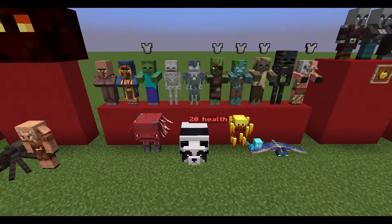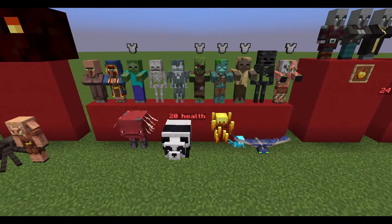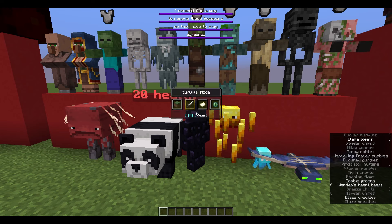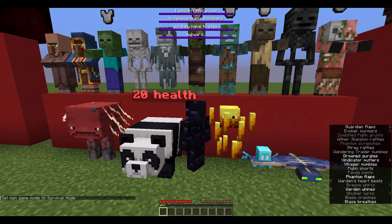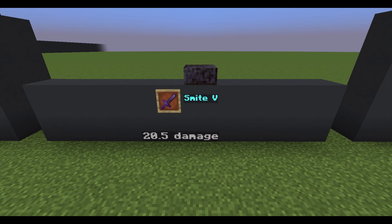All the mobs shown here have twenty health, and that includes the player. Health is displayed as ten hearts — each half-heart equals one point of health. A Netherite sword with Smite 5 deals twenty and a half damage, but only to undead mobs.